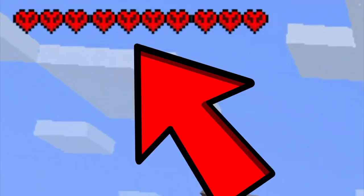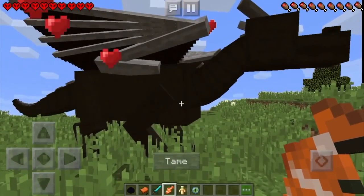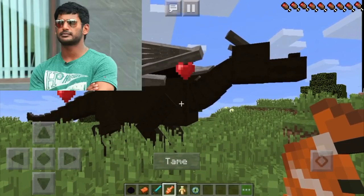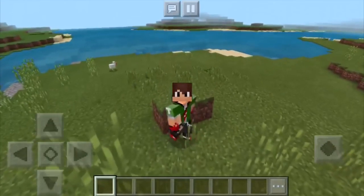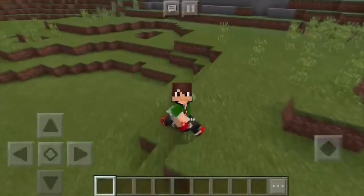So what we need right now is some fish — cooked fish, actually, of any sort. The Holy Emerald here, back with another Minecraft Pocket Edition video, and this one is actually very very cool, but it's pretty short today.